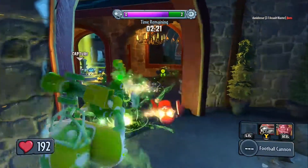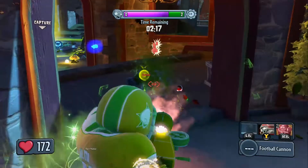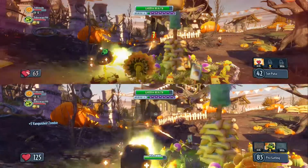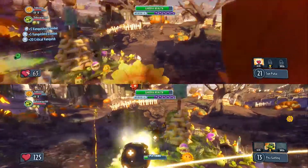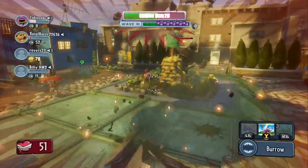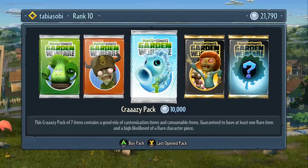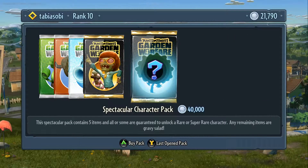Downsides include the lack of a campaign mode as well as limited options for local co-op play. Not only is local co-op limited to one system, you can only play one game mode with it. I understand that PopCap is a smaller studio, but if Gears of War can let you play split-screen and online at the same time, then they can hopefully add this feature for all modes and systems in the future. Earning coins for the 20,000 or 40,000 premium character packs can take time and make the game feel like a repetitive grind after a while.